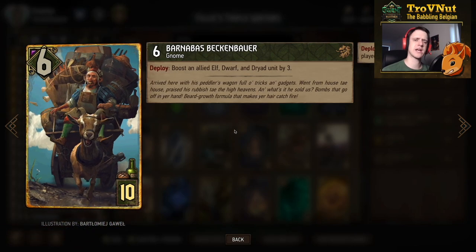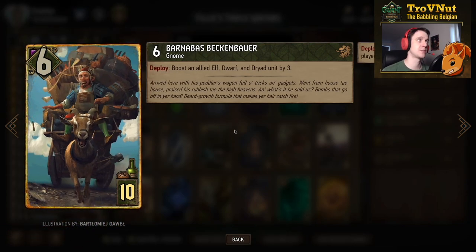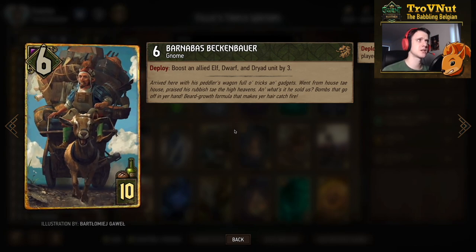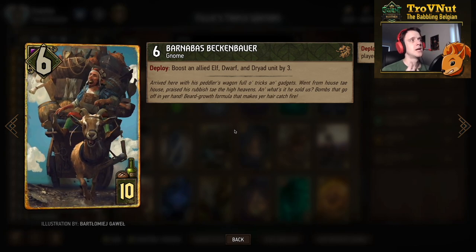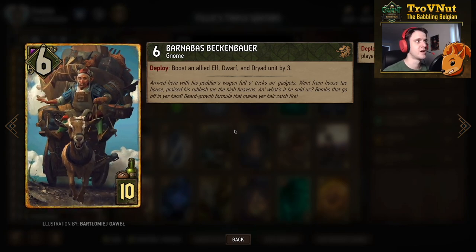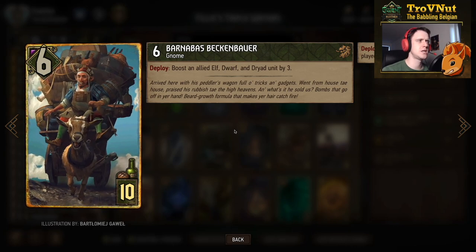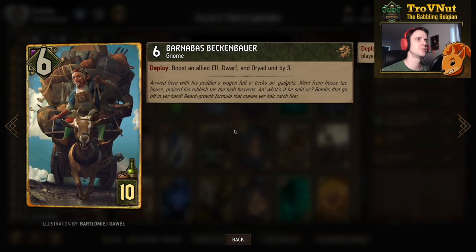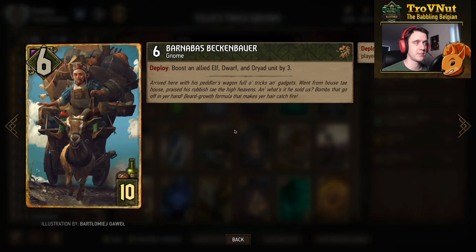Barnabas Beckenbauer is the second Gnome in the deck - Percival being the first. Barnabas got a really good buff in the 9.4 patch where his boost was increased by one, so he now boosts by three for every boost that he applies. He starts at six power, and on deploy you boost an allied Elf, Dwarf, and Dryad on the board by three.